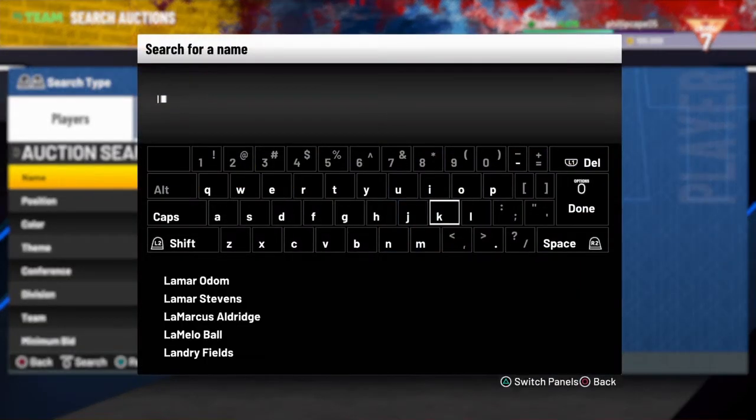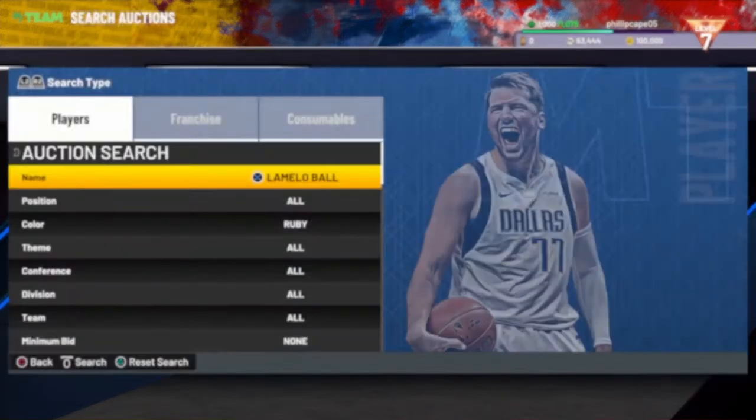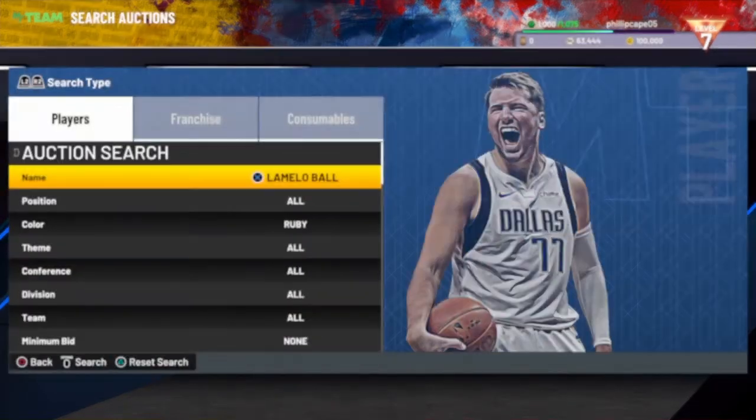I like to search Damian Lillard specifically — I've gotten a few snipes on him for like 6,000, 7,000, and 8,000 MT, so you can definitely make some nice profits there.